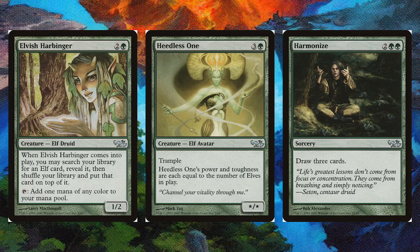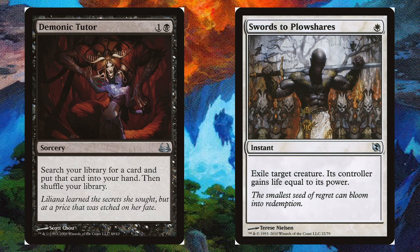In terms of what was in Dual Decks, for the most part they weren't limited to a particular set — it wasn't like a normal pre-con. The Elves and Goblins one was released around Lorwyn times, but it wasn't exclusively using cards from Lorwyn. The Elves one uses a lot of stuff from Lorwyn but also uses stuff from Onslaught and other random cards from different sets. For the most part, it was the first time a lot of these cards got reprinted in an updated frame.